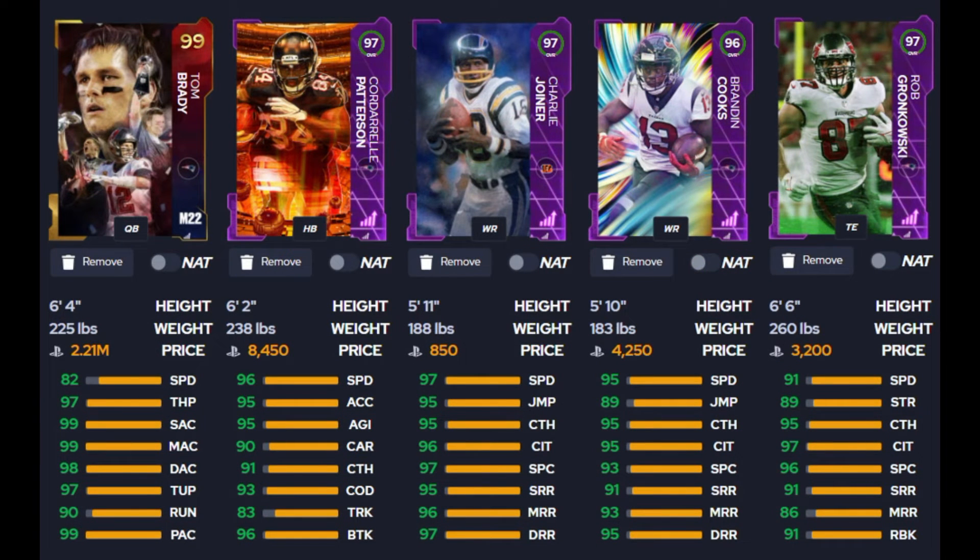Tom Brady 99 overall has 82 speed, 97 throw power, 99 short accuracy, 99 medium accuracy, 98 deep, 97 throw under pressure, 93 on the run, and 99 play action. This is his 99 card — not powered up — and this is the one you want to use because you get those baked-on abilities with cheaper ability points. If you power this card into his power up, he will get increased stats for things like speed and throw on the run, but you're going to lose those baked-on abilities and pay more ability points for them.